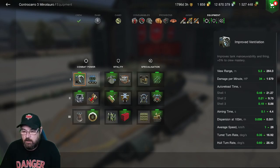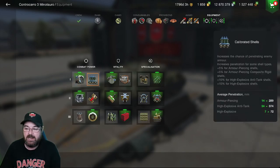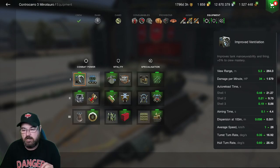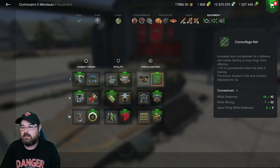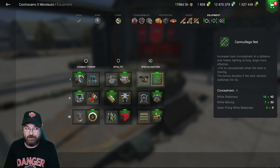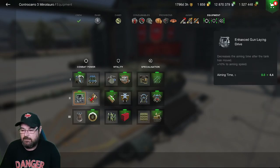For equipment I'm running improved ventilation — it makes everything better: view range, DPM, auto-load times, aim time. I could use calibrated shells but it only gives me an extra 14mm penetration, so there's no point. I'd rather increase DPM and get those reload times down. I'm using the normal defense system, a camo net, and camouflage paint — that gives me 4 plus 15 for a total of 42. Without those I'd only have 23 stationary — shocking for a TD.